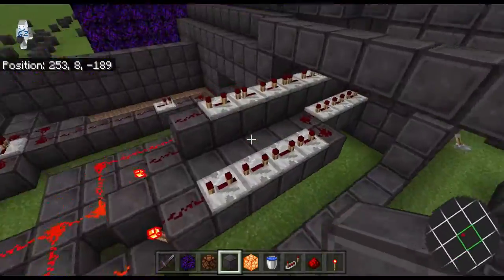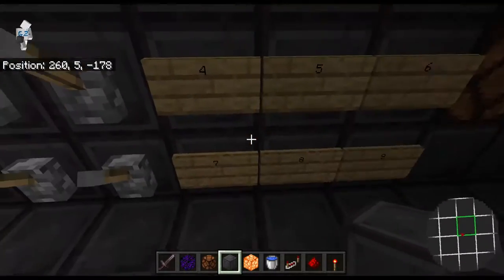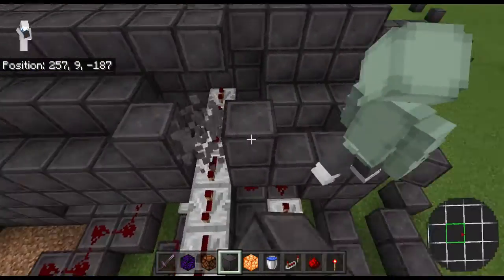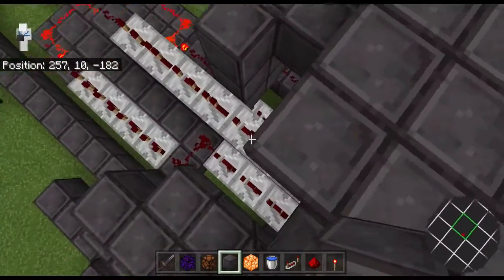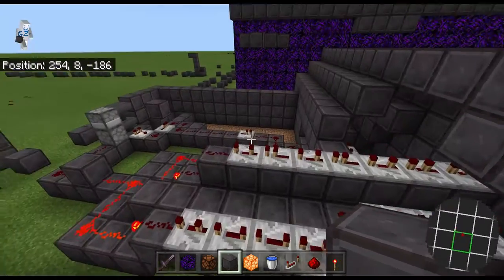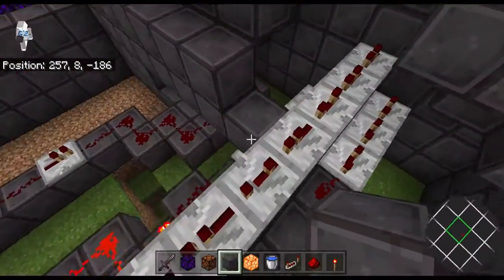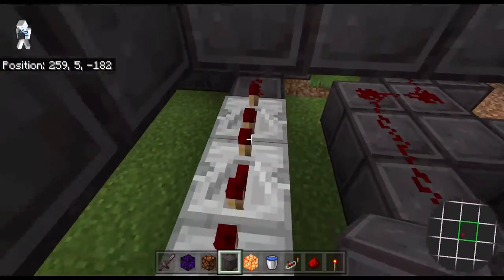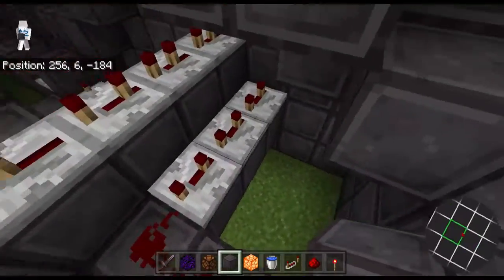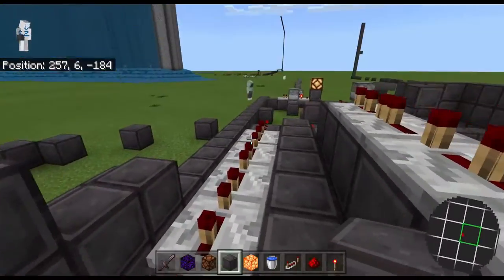The first part is you gotta make a sort of a grid right here of levers, and you gotta match up the numbers. The first number that you're gonna wanna press has the most repeaters coming out of the bottom. The second number has sort of four repeaters set on a very, very high tick. Then the third one has the least amount of repeaters.